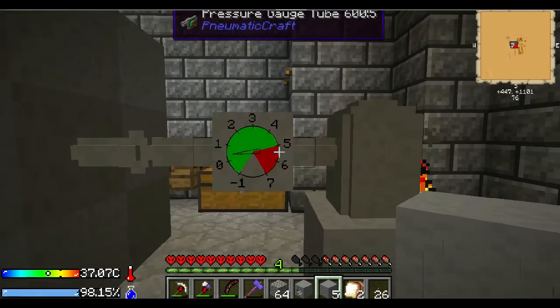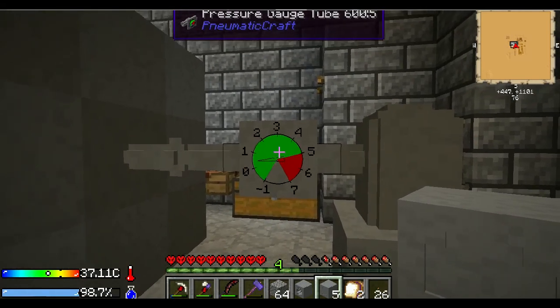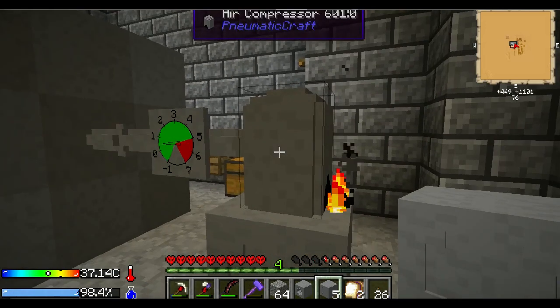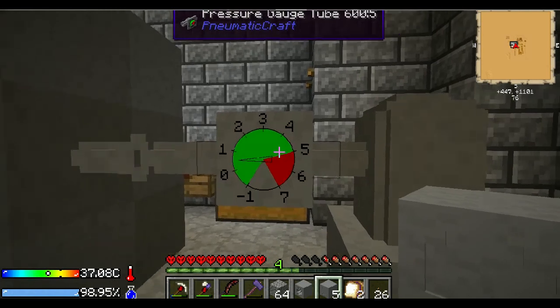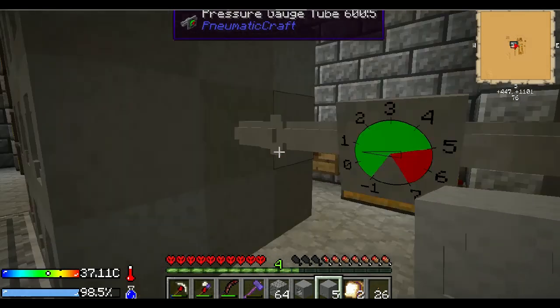We're going to run these tubes out and usually make an L, then run redstone between the pressure gauge tube and the air compressor. So when we reach a certain air pressure, the pressure gauge tube will send a redstone signal. Hey, look in the window - it's popping!